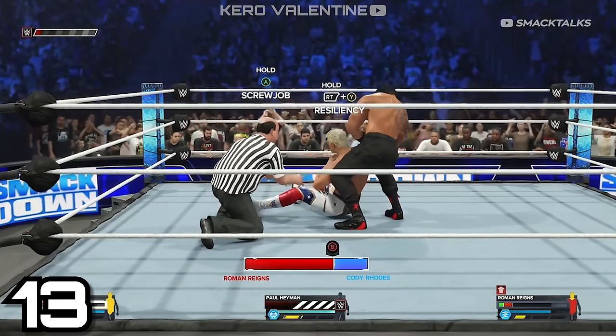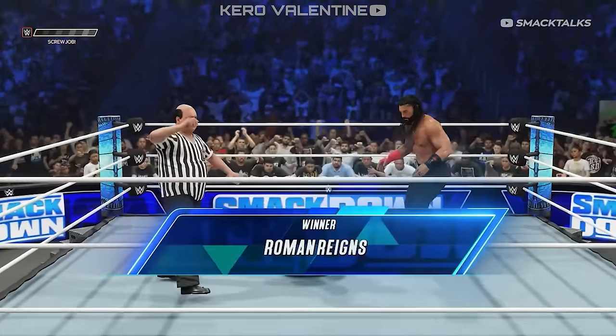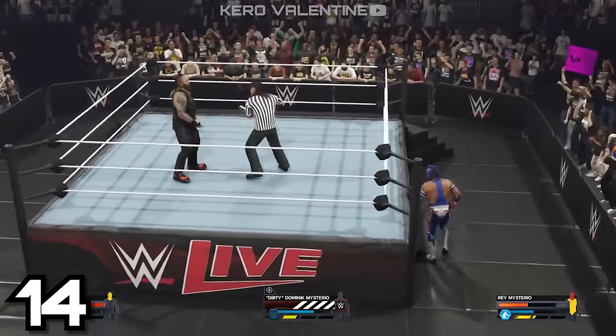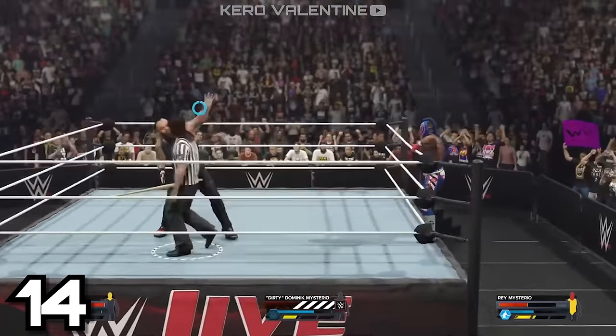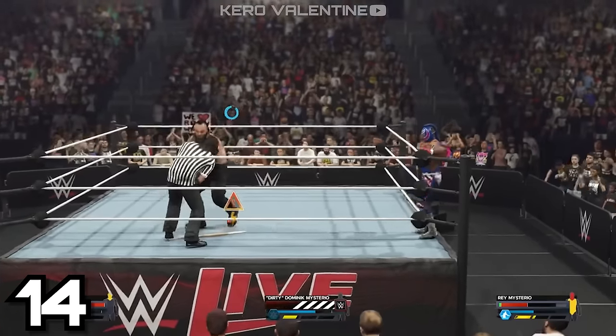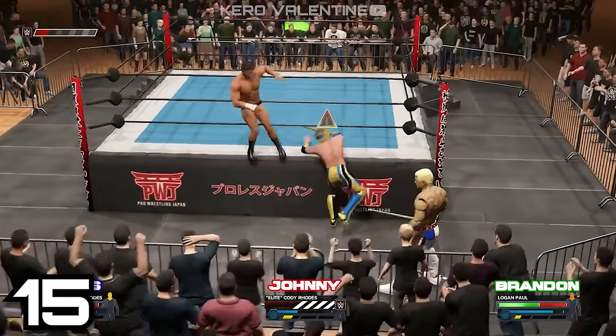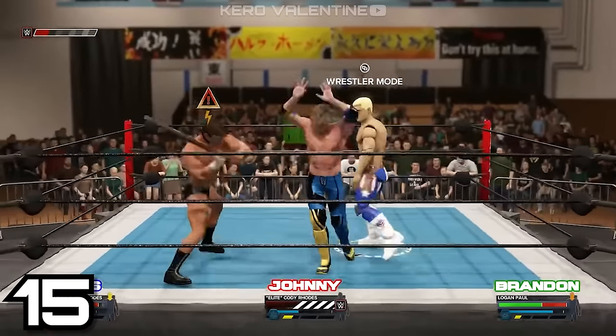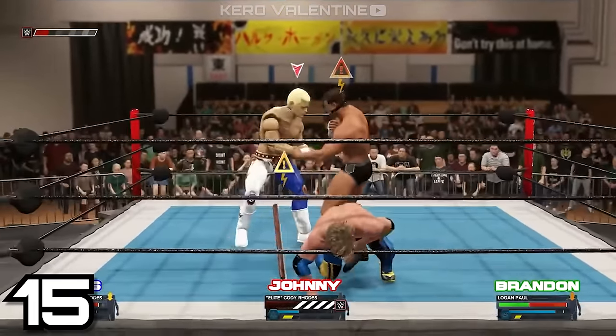You have to watch for that bar on the top left, as other things will mess with it too. For example, if someone brings a weapon into the ring in a DQ match, as the referee you need to take that weapon from their hands and throw it out of the ring as soon as possible. The game even has clear indications with exclamation marks to make sure you understand exactly what the current problem is.